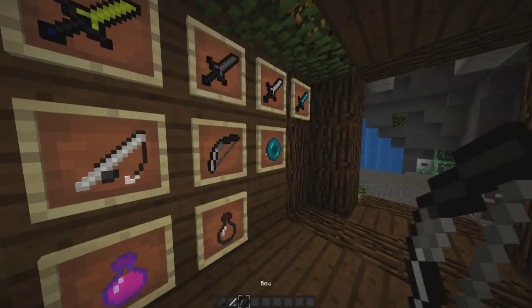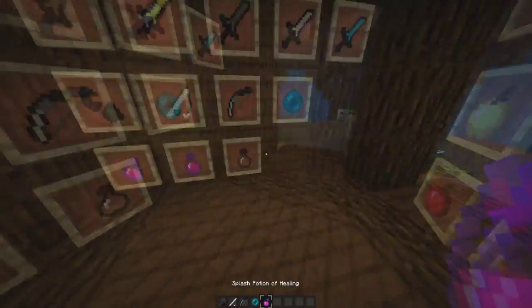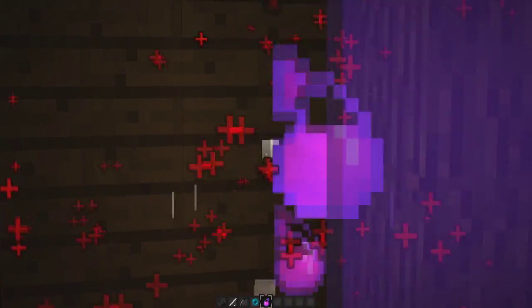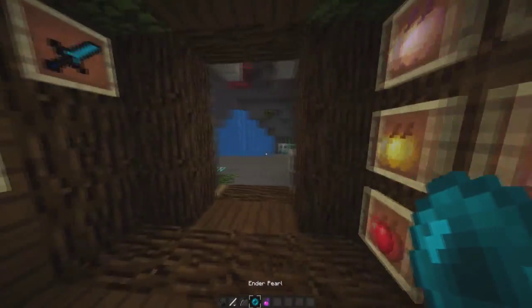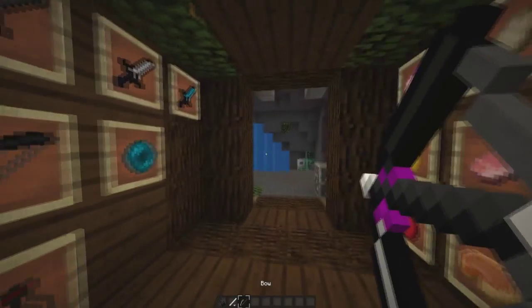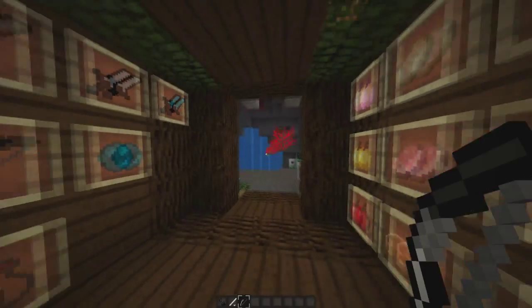Yeah, I'm going to be reviewing this Default edit, which I am a fan of. Here are the pocket coals — very nice — here's the inner pearl, and the bow. The bow is really nice; I like the bow a lot.